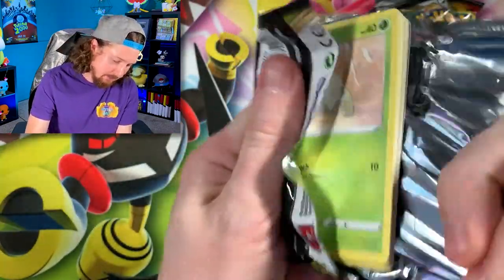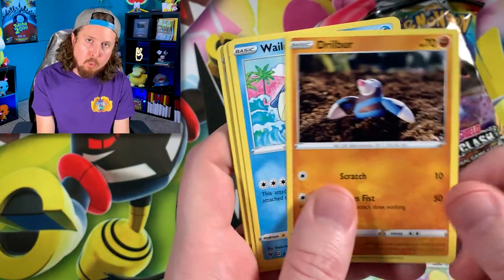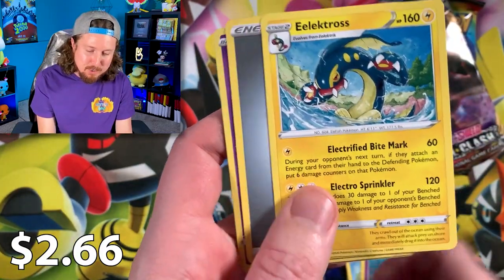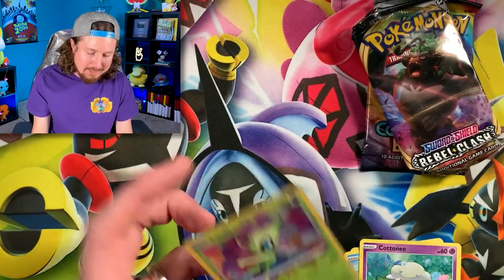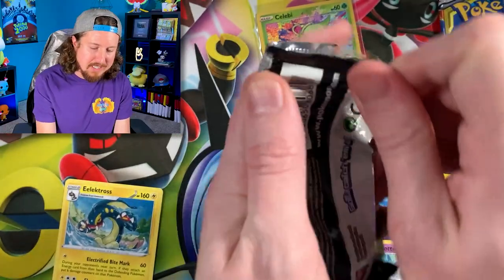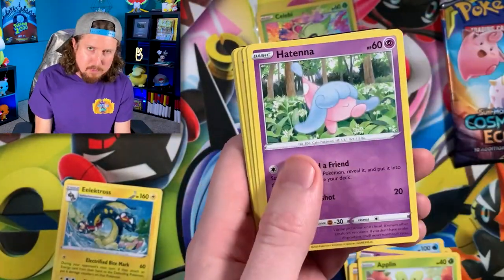We're going to see if we can pull, I don't know, possibly a rainbow rare Pikachu V-Max. Oh, Celebi amazing rare! Going to Electross for our other rare, there's the code card. Celebi, welcome to the party - right up there in the VIP section, the Very Important Pokemon card section. Rebel Clash is up next and we still need a few cards from Rebel Clash.